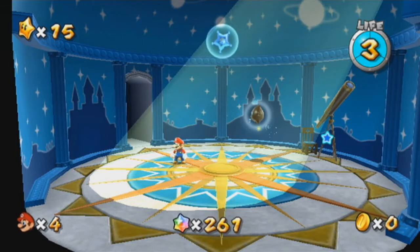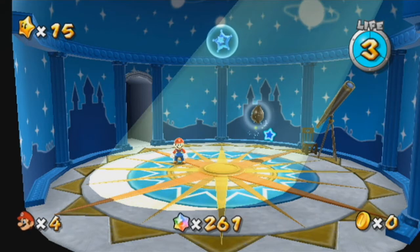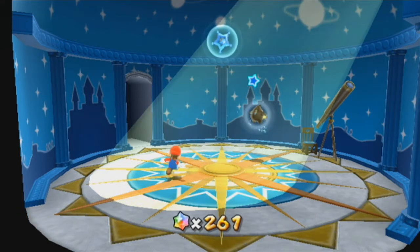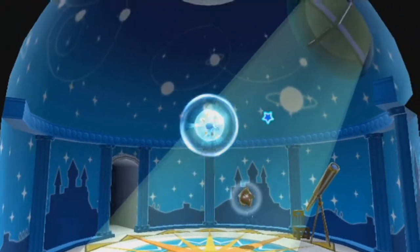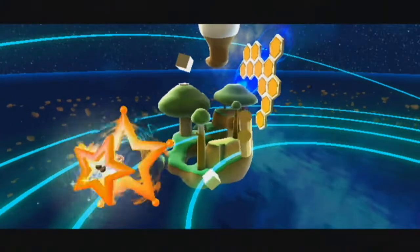Hey guys, Bobbery18 here and welcome back to more Super Mario Galaxy! In the last part we started on the fountain, and in this part we will be going back and doing a mission in Honey Hive that has a comet now — it is the Cosmic Comet, the first one of those that we'll be seeing.